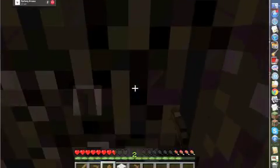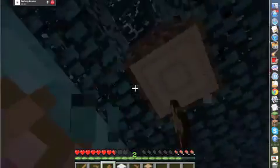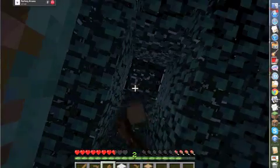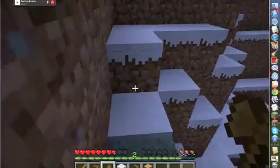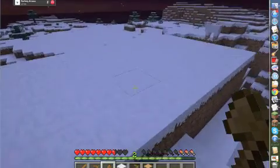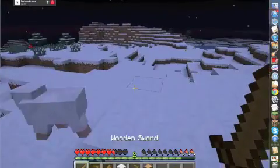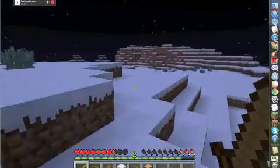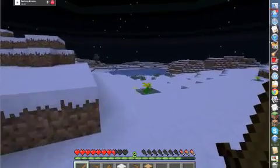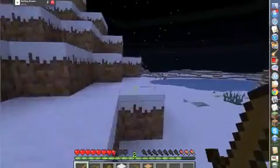I got my sword out. I have three pieces of wool. Gathering more wood. There should be coal in one of the mountains by our house — I swear I saw it. I found some coal — never mind, I'm just getting a couple pieces for the night. One piece of coal in the mountain, everybody. One piece.